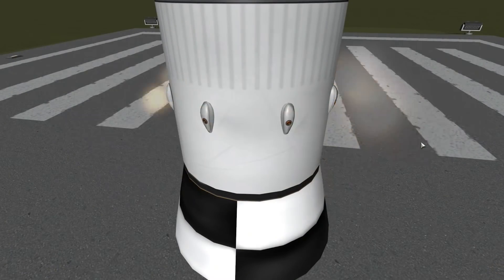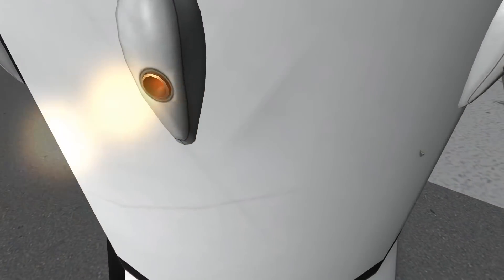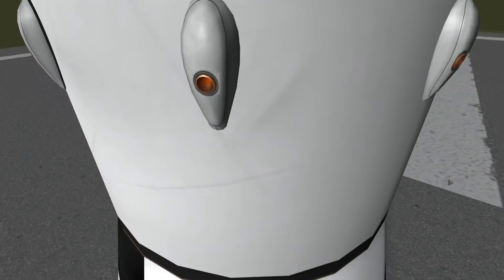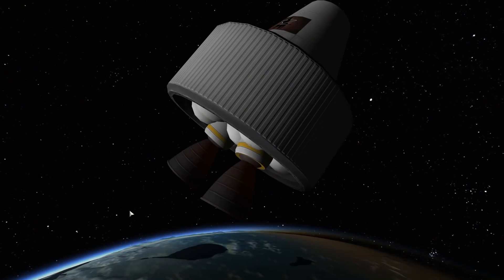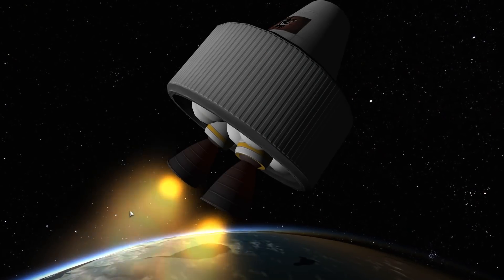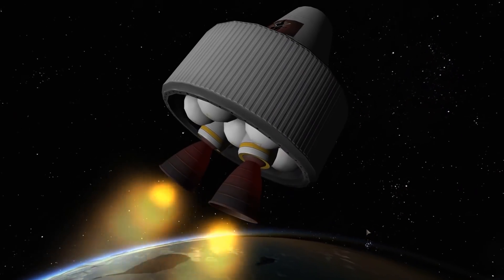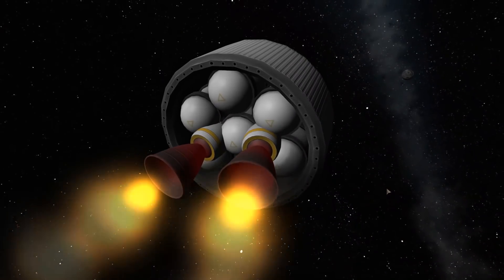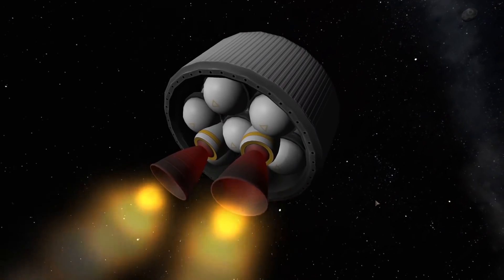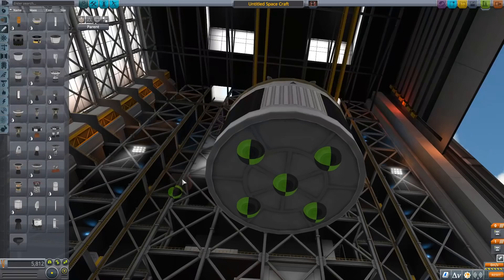The Werner engine has received an update and it now features a glowing exhaust nozzle if you fire it for a longer time — nice attention to detail. The Puff monopropellant engine, which is of course modeled after the shuttle OMS system engine, has also received an update and is now glowing red hot if you fire it for extended periods of time.